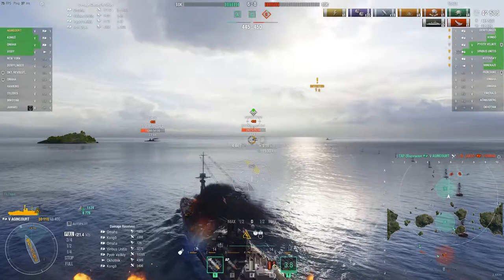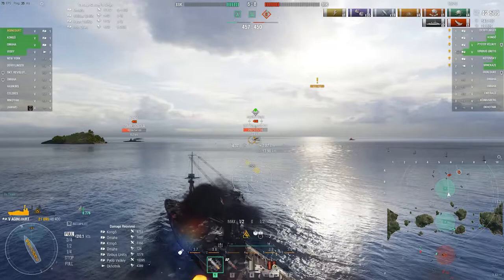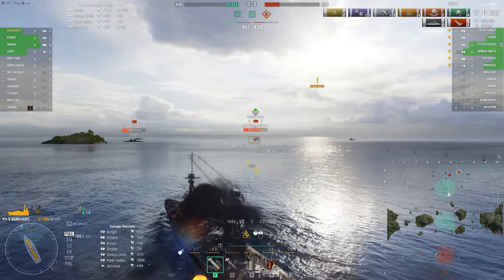Here's how you equip your seal clubber. In slot 1, take main armaments mod 1. In slot 2, take damage control mod 1. And in slot 3, take secondary mod 1 — because that's the whole point of the ship. For captain skills, take something like this. I don't think you're gonna be able to use your normal British battleship captain on this one.